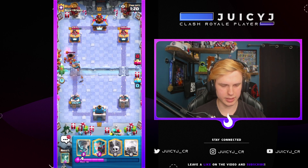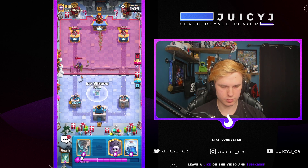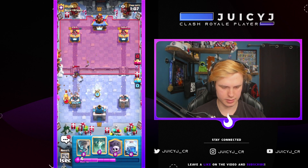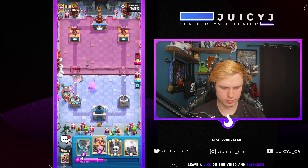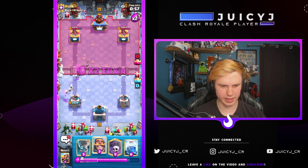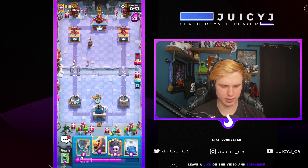Baby Dragon at the bridge to help out versus bats. I'll use the Queen ability — or actually just gonna Ice Wizard and Tombstone. That should be good enough to clean everything up. He's gonna even up in the damage — I'm gonna play a Knight right here just in case he goes with a Mortar.